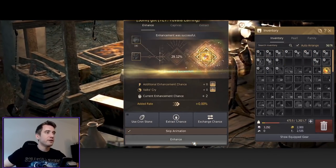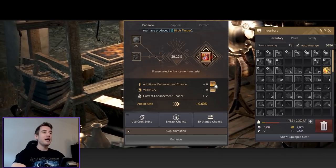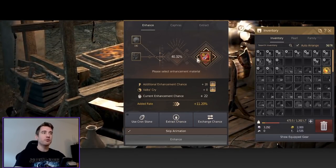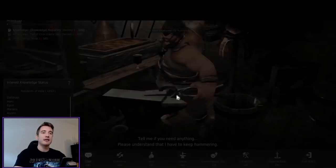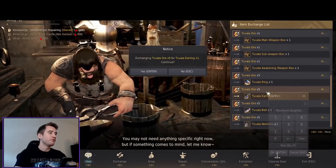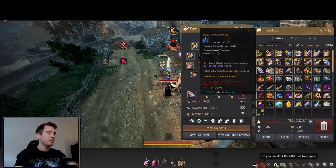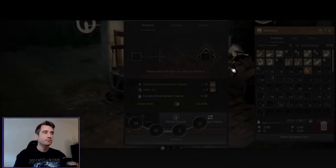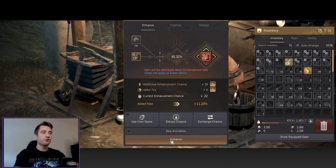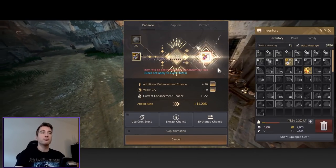There we go, one set done. For PEN I do recommend using our 20 stack — 40% chance on PEN, I feel like that is perfectly fine and well worth it. We've already used a bunch of AWs to get to this point, and AWs do take some time to get. So going in with a 20 stack for PEN — I think that is the most optimal usage.